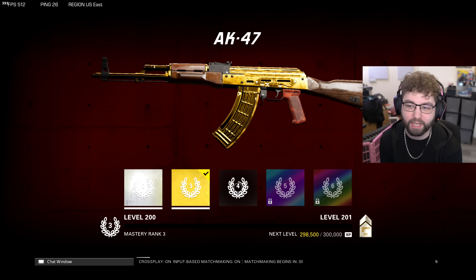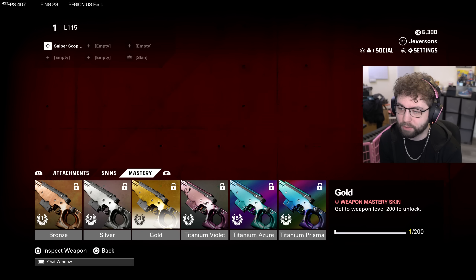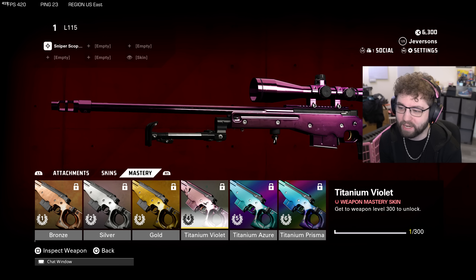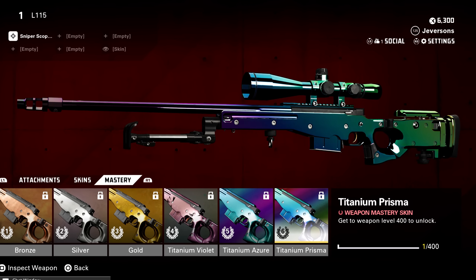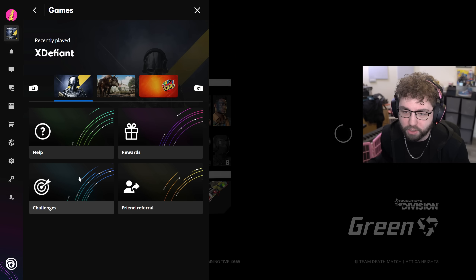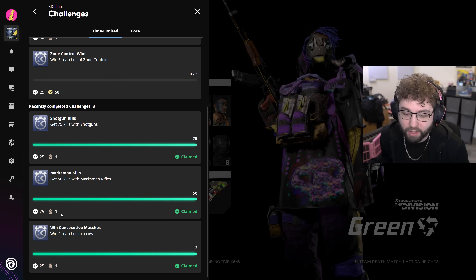Let me try the new sniper rifle out. They said it's kind of the middle ground between the M44 and the TAC 50. Oh that's cool — it shows your progress towards the next mastery camos right there. I love this, that's beautiful. So we got the L115: full bronze — beautiful; silver — beautiful; full gold — clean; titanium violet — cute; titanium azure — goes from purple and blue-green to turquoise, looks nice; and titanium prisma. I got a lot of tokens from the battle pass too. There are also challenges — if you go to challenges you can earn extra XP tokens for things like shotgun kills or marksman rifle kills. Pretty good.